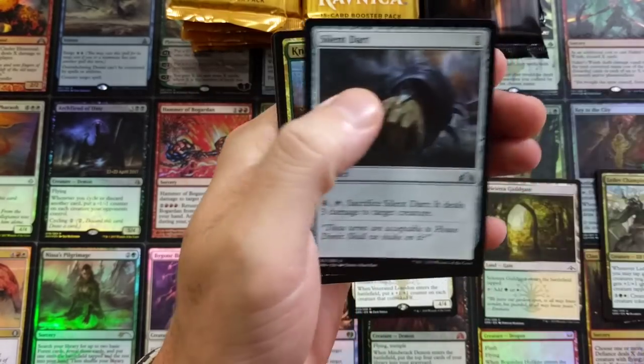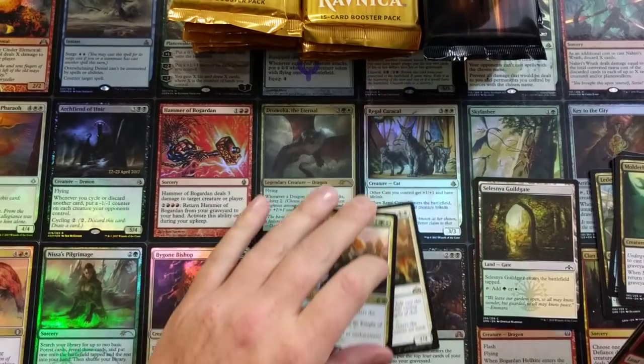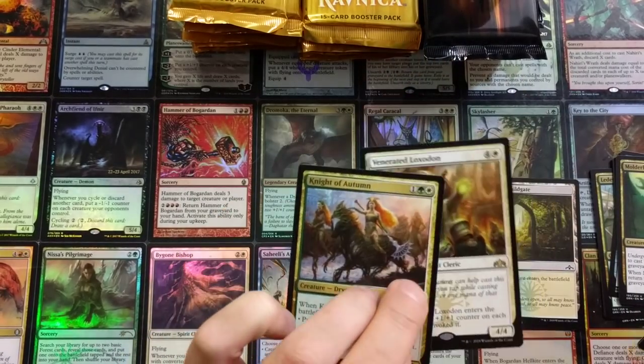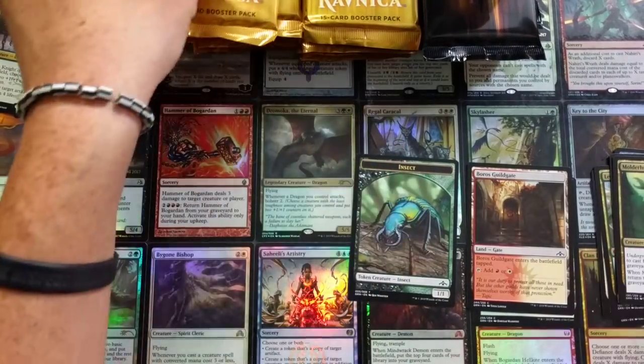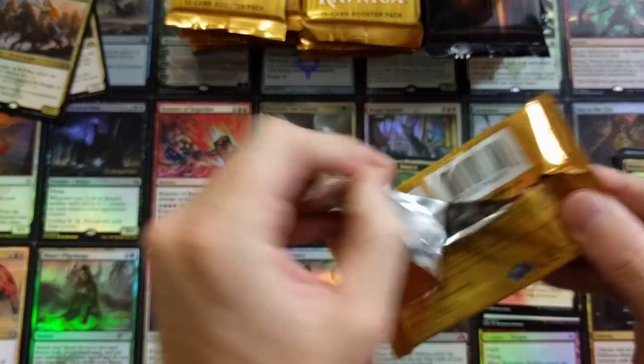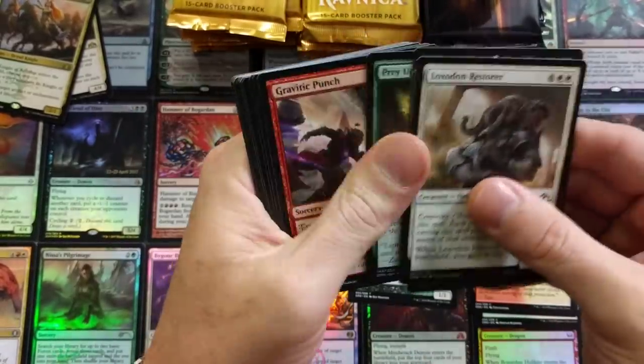So far the prize pool has the Knight of Autumn and a Loxodon. If I pull a Guild Gate they'll get that too. Just be subscribed, hit the bell button, and let me know your thoughts on this whole Mythic Edition thing.